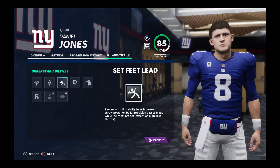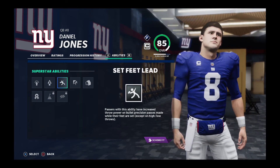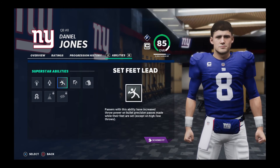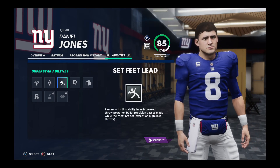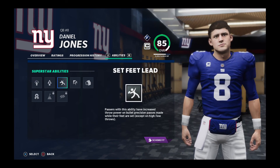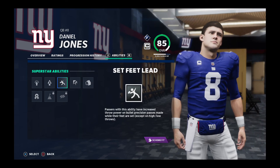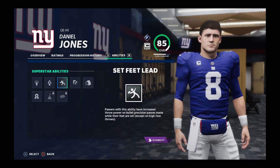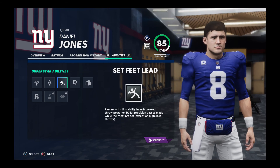These two abilities are part of the reason why you can beat man coverage even easier. A lot of times when the player cuts versus man and you throw it at the cut, the ball gets there a little bit later than you want, so the man defender can react to it. But with Set Feet Elite and Pass Lead Elite, the ball is literally right there — the defender can't even react. So if you're working on raising a quarterback and you can be top five in passing yards and touchdowns for a season or two straight, Strong Arm is the way to go.